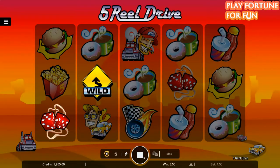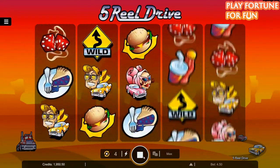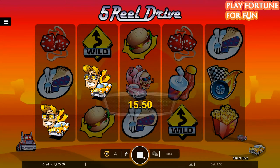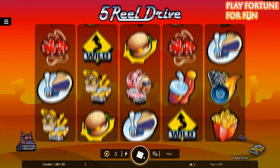The other symbols are fuzzy dice, a pink and yellow car, a truck driver, and a flaming tire. If you line up 5 of these flaming tires, you will drive home with a steaming hot jackpot of 10,000 credits.